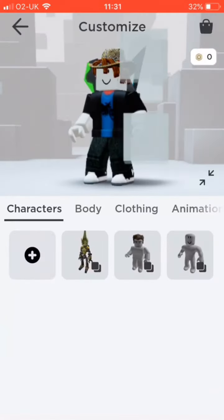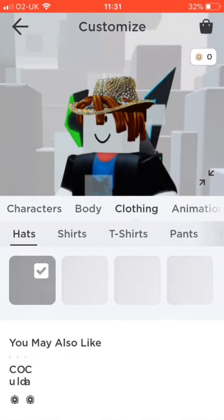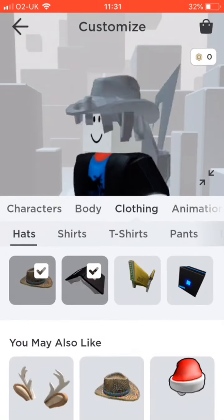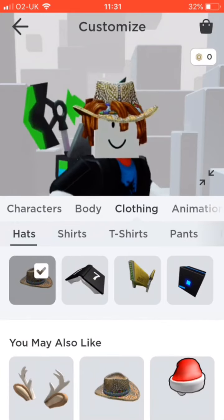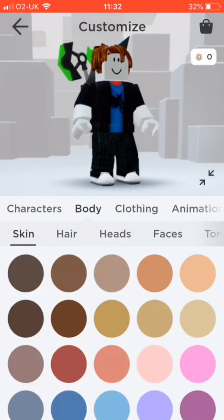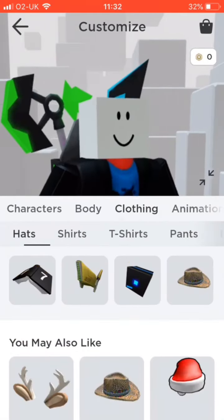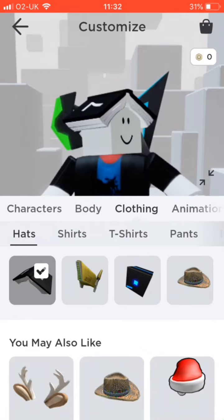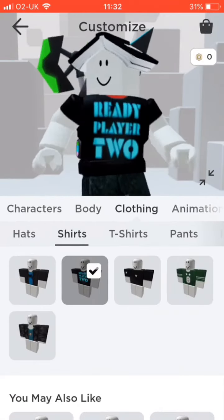Let's go to Avatar, Customize, go to Clothing — there it is, there's the book. Let's take this hat off and the hair too. There's the book. Let's go to Shirts — there's the shirt.